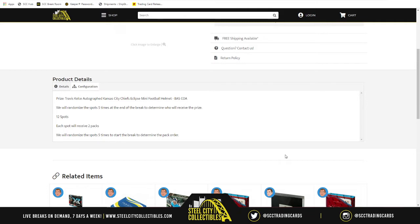We have 12 spots in the break because there are 24 packs in the box, and each spot will receive two packs. We randomize all 12 spots five times to start the break, which gives us our pack order. Whoever has spot one gets the first two packs, whoever has the last spot gets the last two packs, and all spots in between receive the packs in between.